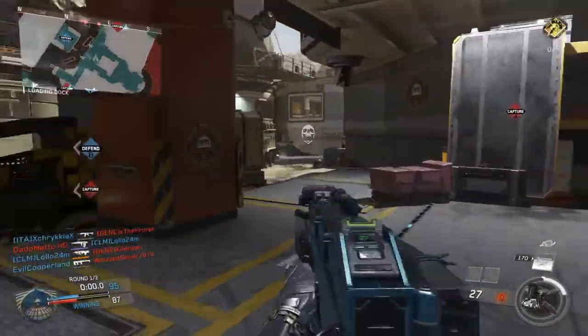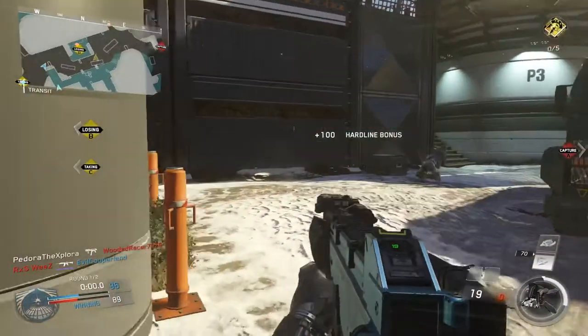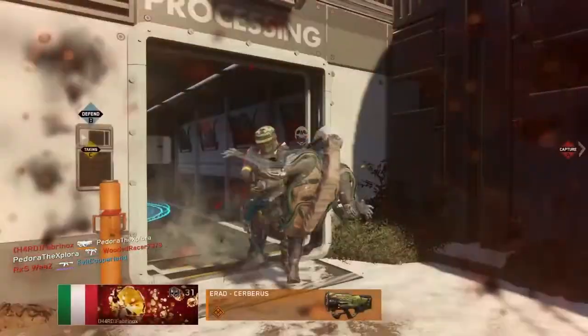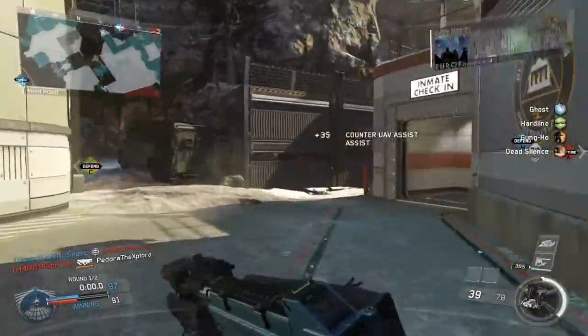Moving on to the second example — I see that we're losing B, I kill someone outside of B, and I'm using an unsilenced gun. So immediately I should have been thinking: the enemy who's on B doesn't seem preoccupied with anything, so because he heard my unsilenced weapon, he's definitely going to be facing and ready for me to come through the doorway on my side. That was clearly a poor decision since I chose a gunfight where I was already at a disadvantage, and because of that I ended up dying.